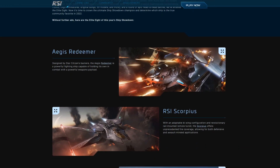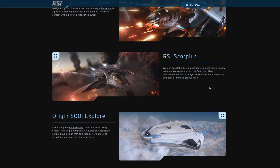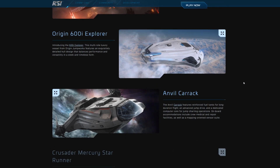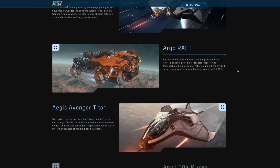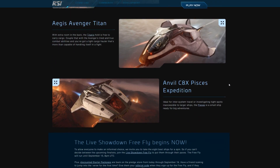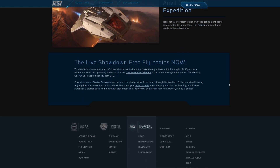Once you're in the game, they're giving you eight different ships to try. The Redeemer is a multi-crew gunship. The Scorpius is a two-man heavy fighter, a bit like an X-Wing. The 600i is a luxury explorer. The Carrack is a huge military explorer. The Mercury Star Runner is a good all-round multi-crew ship. The Raft is a small cargo ship. Definitely try out the Avenger Titan, as that's what you could upgrade your starter ship into if you like it. The Pisces is a small starter ship.